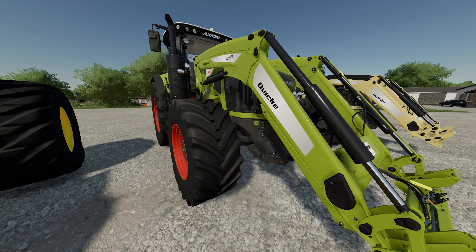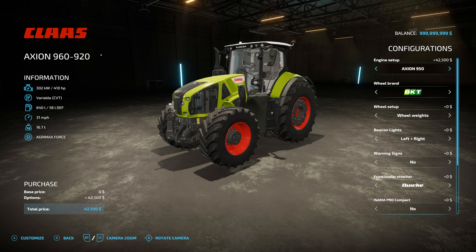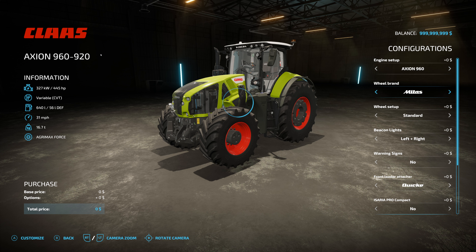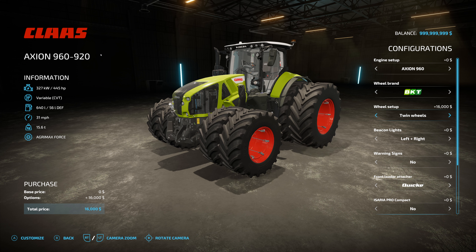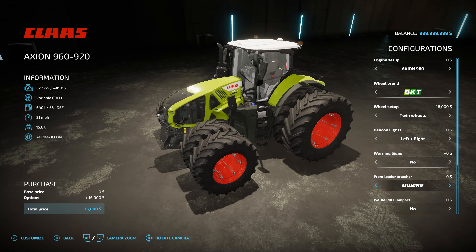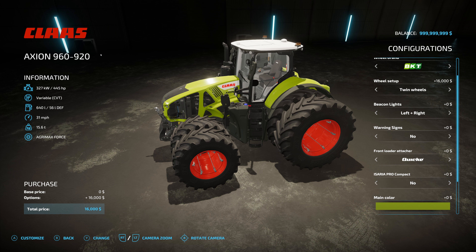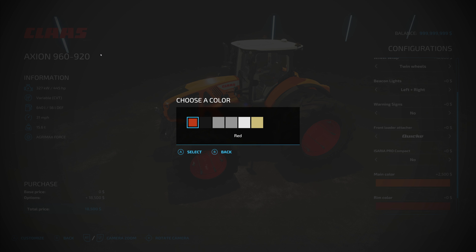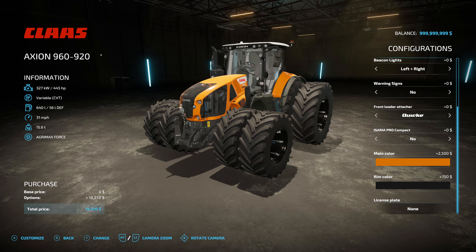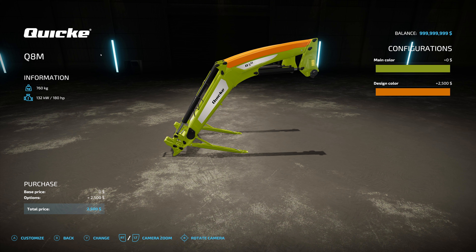The next tractor is from the Claas pack — the 960 version, which also comes with a front loader. You can set it between a starting point of 325 horsepower for the 920, going all the way up to the 960, with the same wheel options as the base model. You have beacons and warning signs. A big difference over the base game 960 is that you can have a front loader on it, which is fantastic for a large tractor. You can set it to any of the colors, including orange with black rims, and you can switch up the colors on the front loader as well.